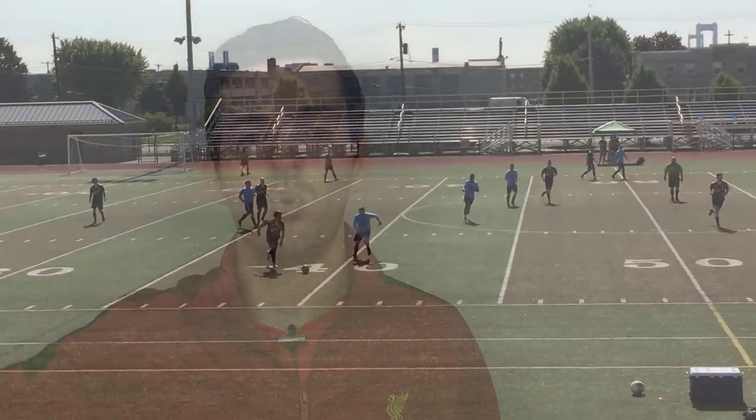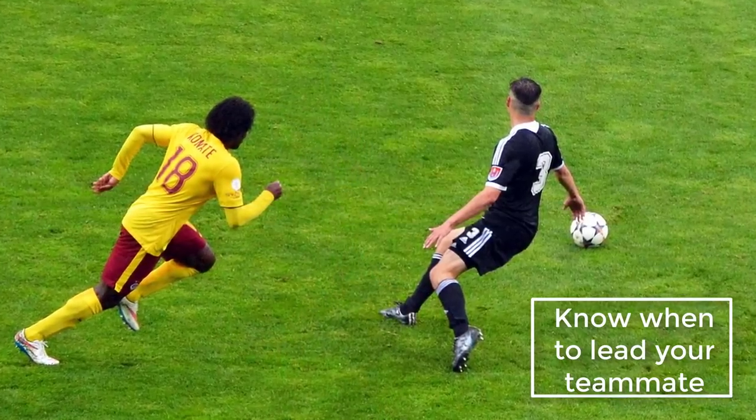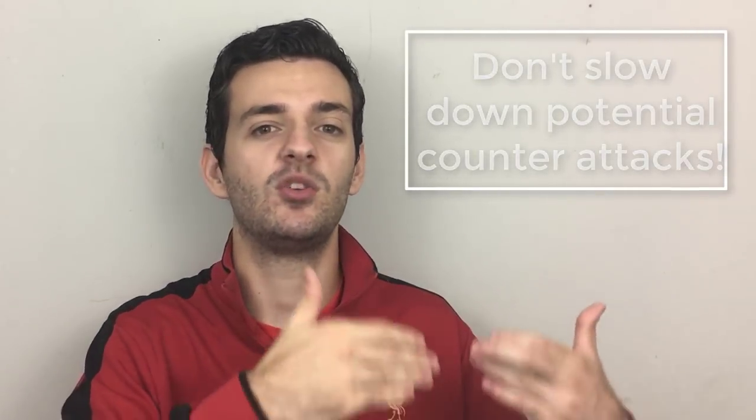If they have a defender in front of them or someone close by and they don't look like they're going to make a run, you usually want to play into their feet. You need to know when to play your teammate ahead and when to play into their feet, because if you played ahead of them when the situation doesn't call for it, you're most likely going to lose the ball. And if you play to their feet when they're trying to make a run into space, they have to slow down and the potential counter-attack or space they were going to exploit is going to be closed down.